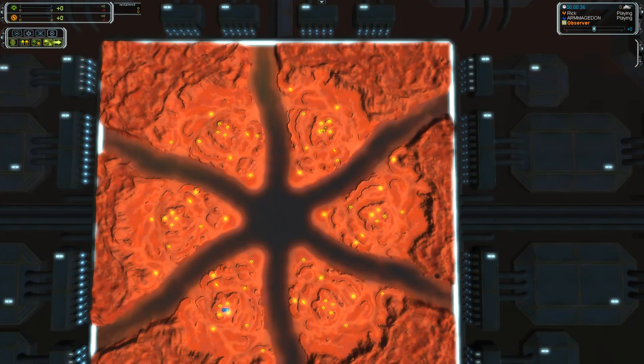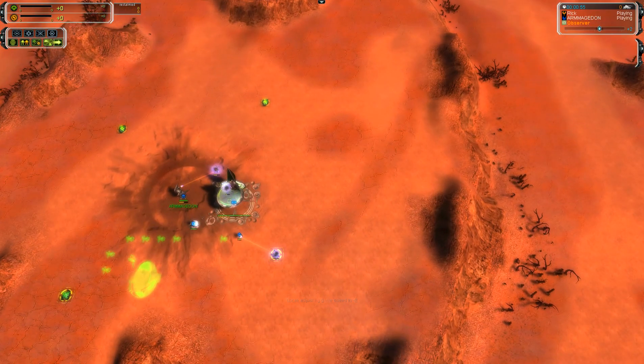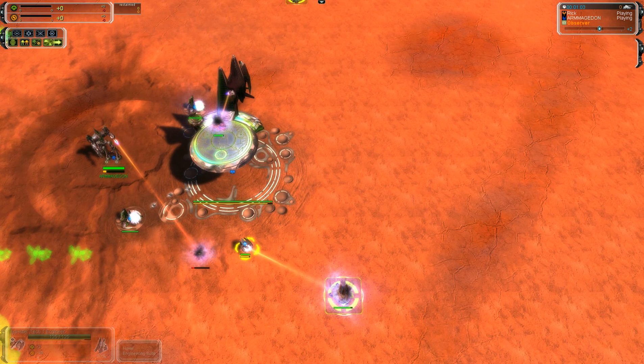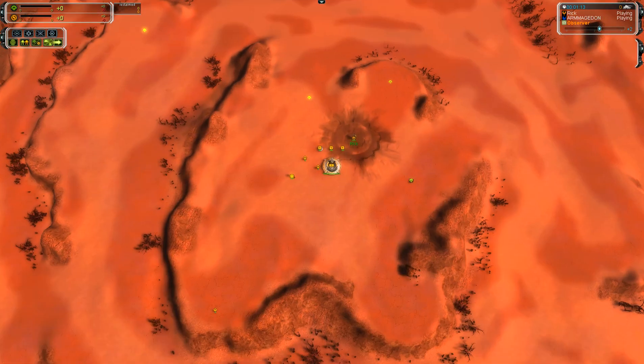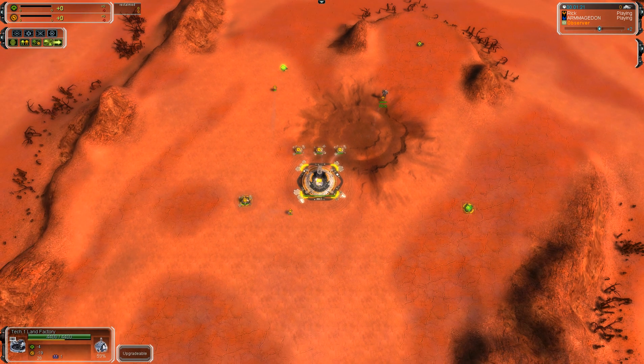Aeon vs Seraphim - both factions have floating units at Tech 1, so you get some pretty interesting early gameplay. There are still 6 games left on this map in round 1. Armageddon goes to the first air factory but only comes out with an engineer, no bomber yet. Perhaps he's using the fact that the Seraphim air factory is the fastest at building engineers, slightly faster than land factories.